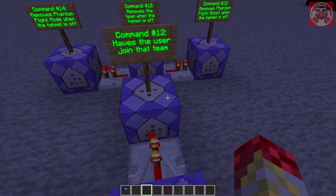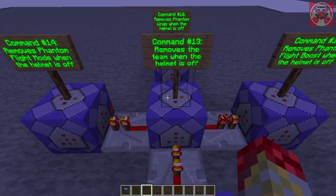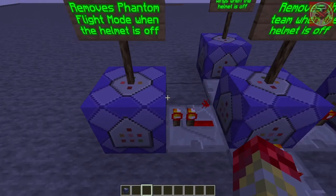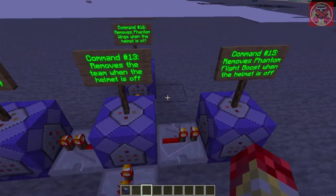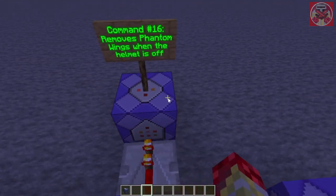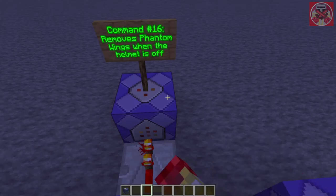This command simply has you join the team when the helmet is on. Then these last four commands remove things when the helmet is off: one removes the team called Phantom, one removes the special membrane called Phantom Flight Mode, one removes the firework rocket called Phantom Flight Boost, and the last one removes the elytra named Phantom Wings from your back.